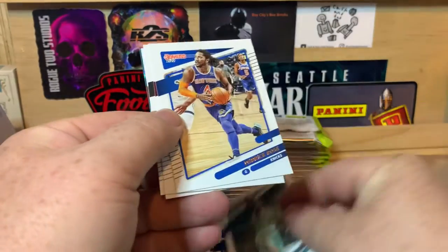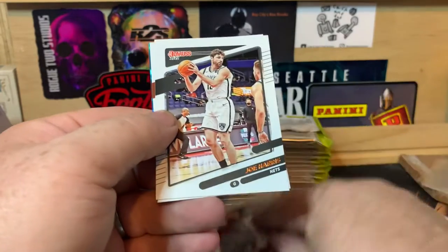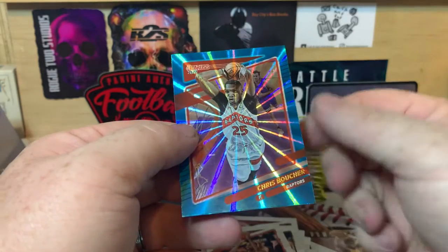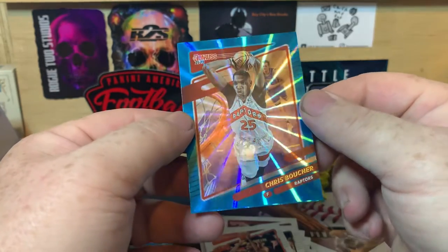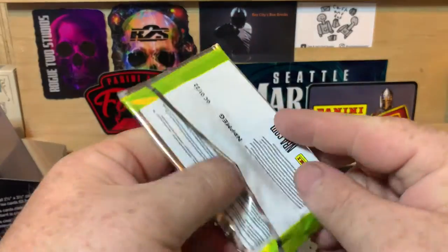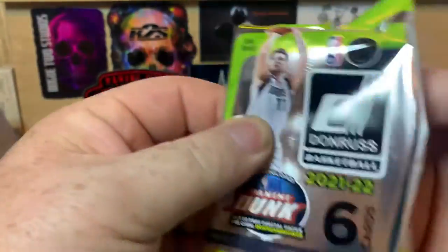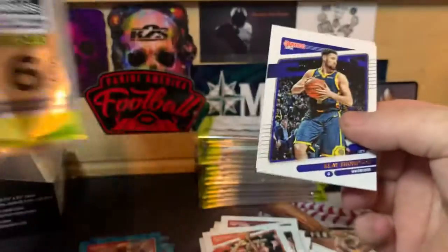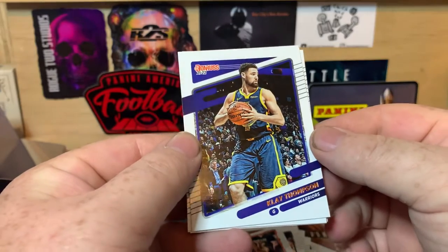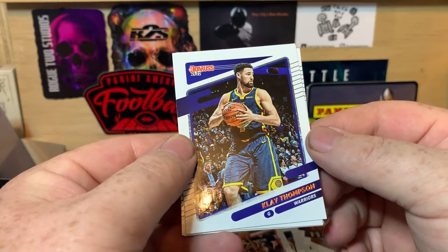Miles Bridges, Derrick Rose, Bam Adebayo, Joe Harris, McCall Bridges, and Chris Boucher. Teal laser. One thing I don't like about these cards is the names are pretty tough to read on a lot of them, unless you get the light on them just right, especially on camera — and sometimes when you do get the light good enough, it blurs out the picture.